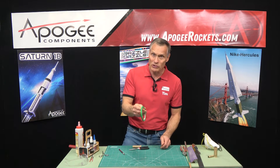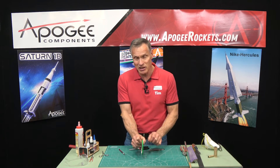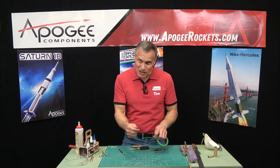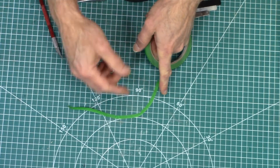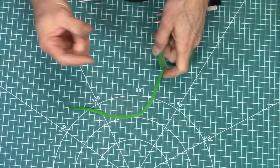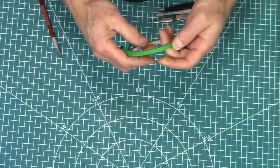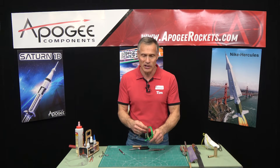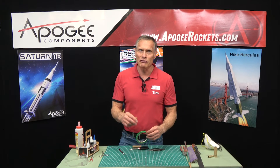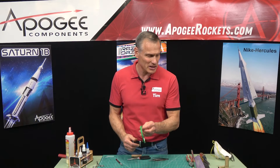Also, masking tape. We talked about this in skill level 1, but this is a skinnier masking tape. The purpose is for masking off when painting — it can bend around a corner more easily than thick, wide masking tape. This fine line masking tape is available at auto parts stores, online, and we carry it here at Apogee Components. In fact, we have a free gift program called our Frequent Flyer Program, and one of the gifts is a roll of this masking tape.